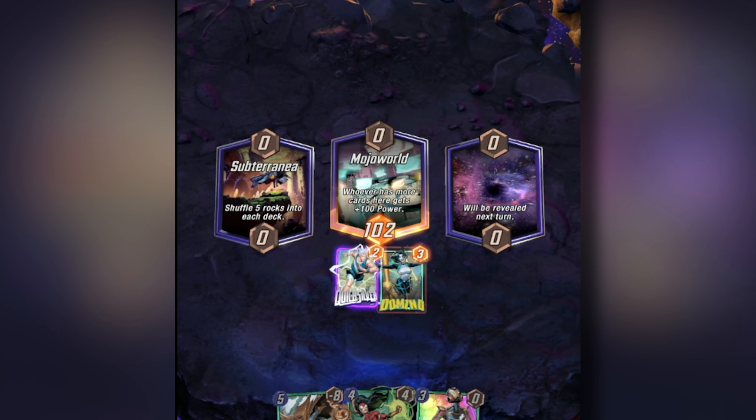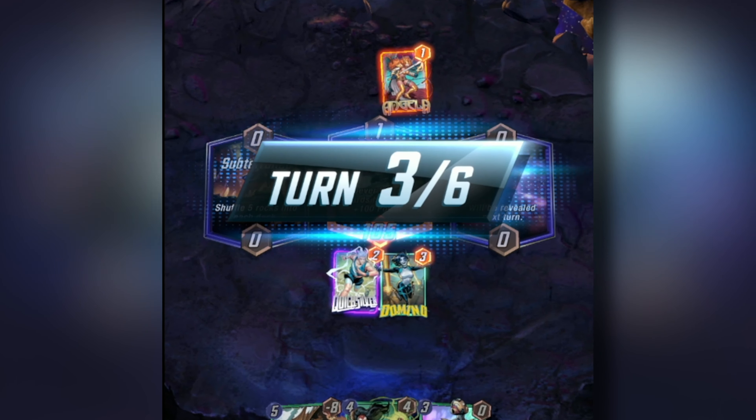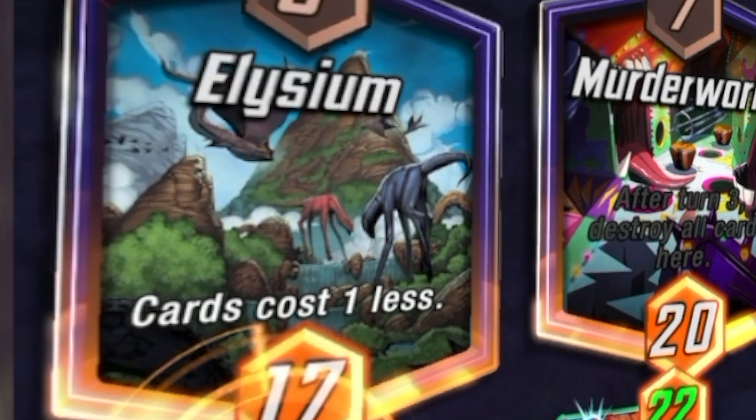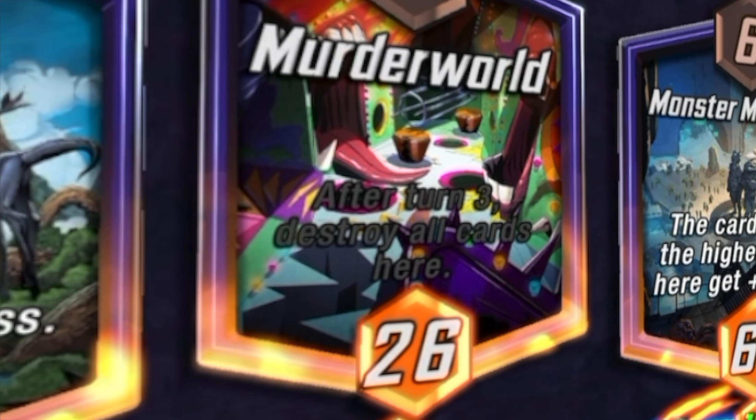Both players take their turns at the same time, and the turn plays out when they're both done, with the player currently in the lead playing their cards first. Three locations from the Marvel Universe are picked at random every game. Each has a different effect and games vary wildly as a result. So that's cards and locations.